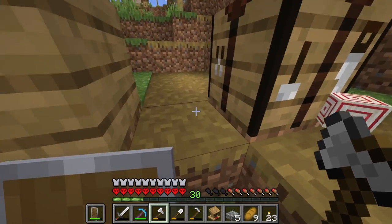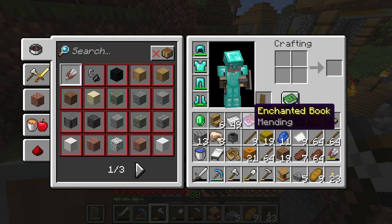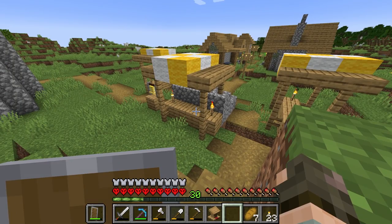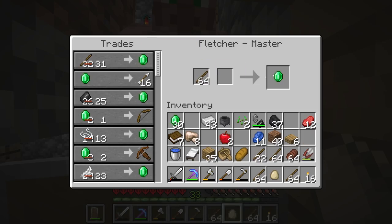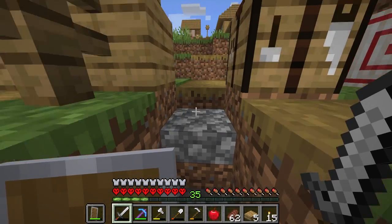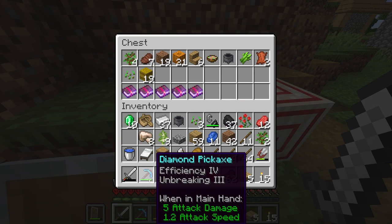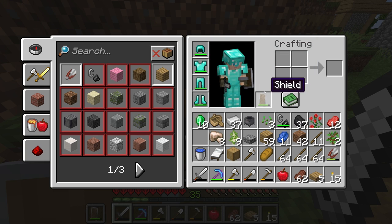We're going to want a few of them because we've got a lot of things to put mending on — my pickaxe, all my pieces of armor. We're probably going to want to get at least five books of mending. So in which case, we're going to need to be getting ourselves more emeralds. Fletcher has now become a master — we've traded with him so much. Book number five — that completes all five of my mending books. That's going to give me mending on my diamond pickaxe, plus mending on all four pieces of my armor, so they're not going to break going forwards.